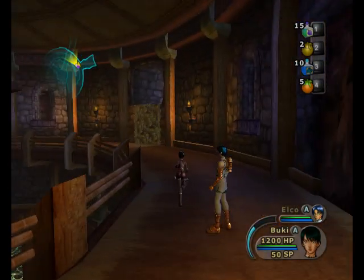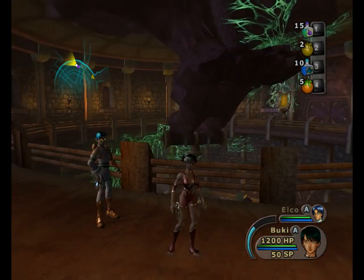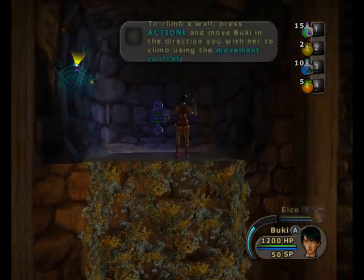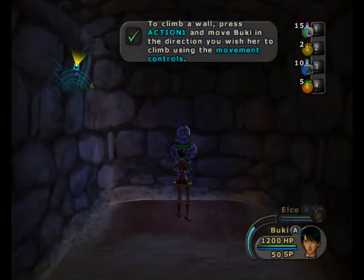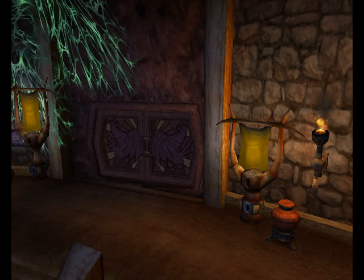Ibuki controls exactly the same way as Tull, and Alco controls exactly the same way as Eilish. Ibuki can climb up these walls, mainly to flip switches and open chests and all kinds of other things.